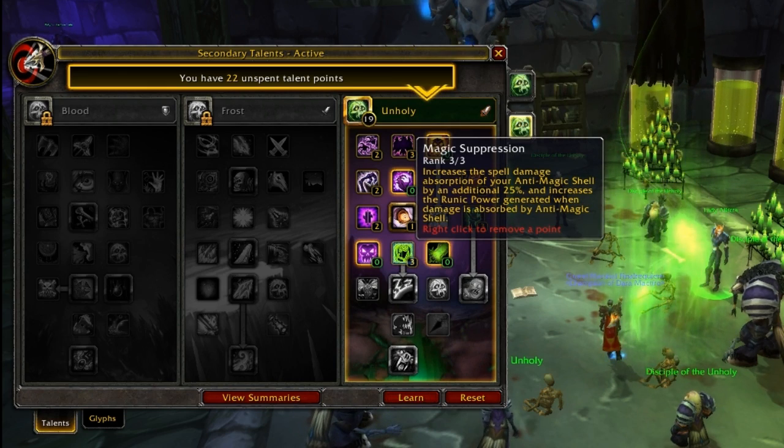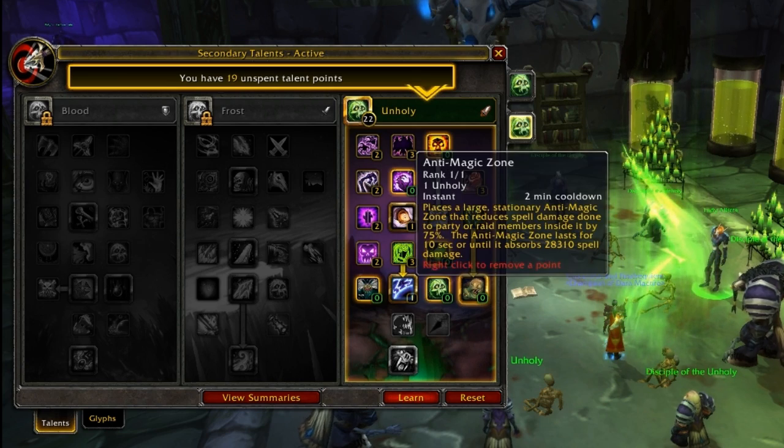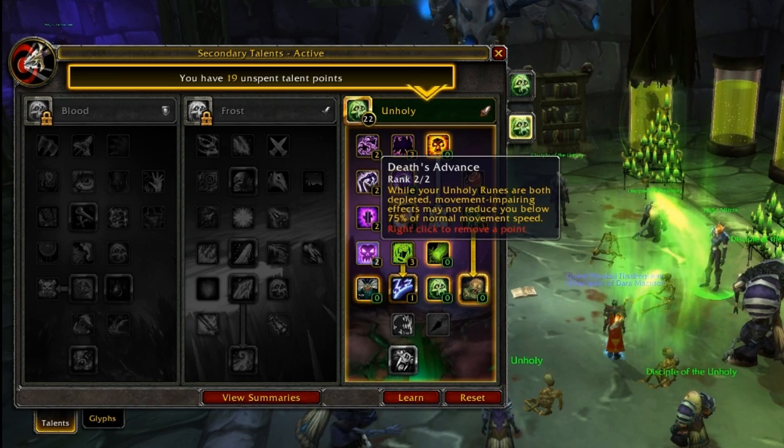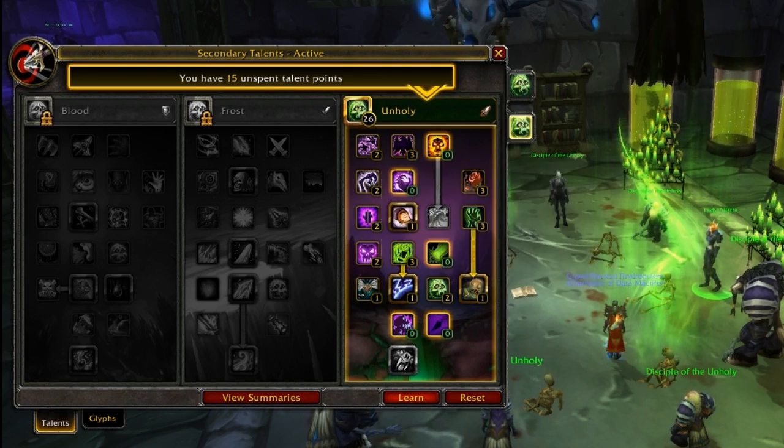Magic Suppression — yes, that's standard to get. Death's Advance is probably the most important talent in Unholy right now. This is fairly standard.